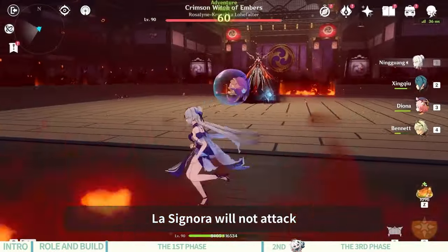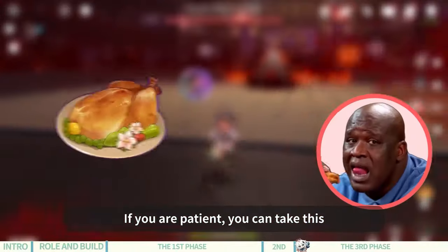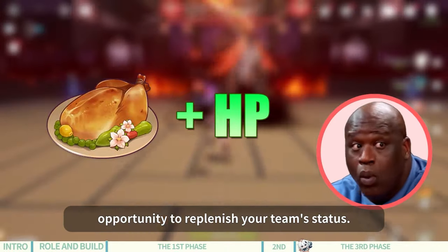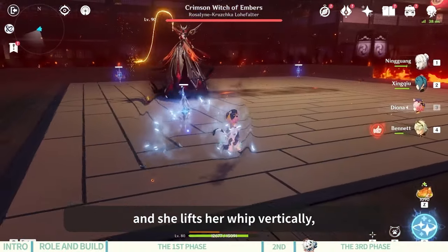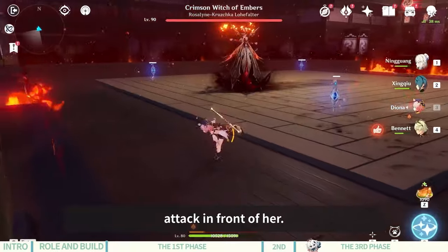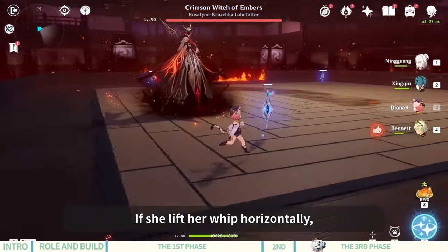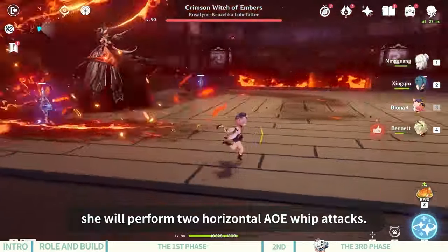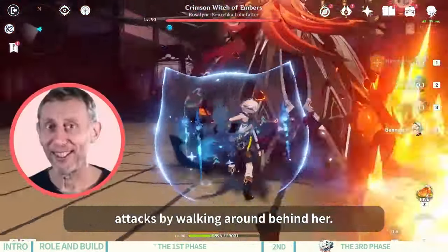Once destroyed, we enter the third stage of the weekly boss fight. La Signora will not attack unless you move up or strike her first — if you are patient, you can take this opportunity to replenish your team's status. La Signora's eighth ability: when you approach her and she lifts her whip vertically, she will perform a straight-line attack in front of her — dodge by moving left and right. If she lifts her whip horizontally, she will perform two horizontal AoE whip attacks. We can avoid all whip attacks by walking around behind her.